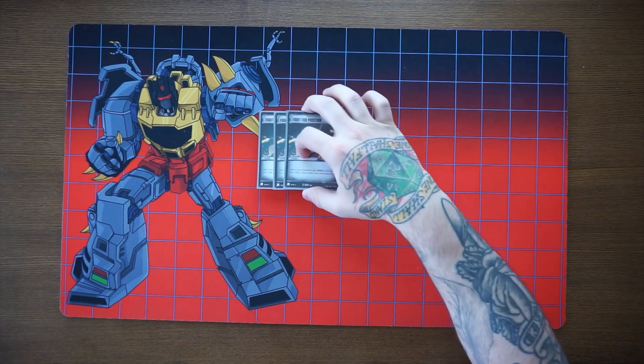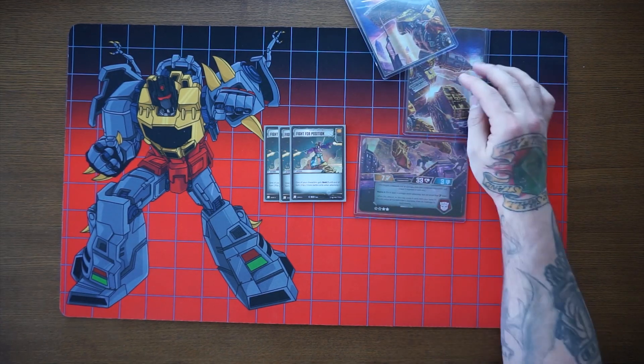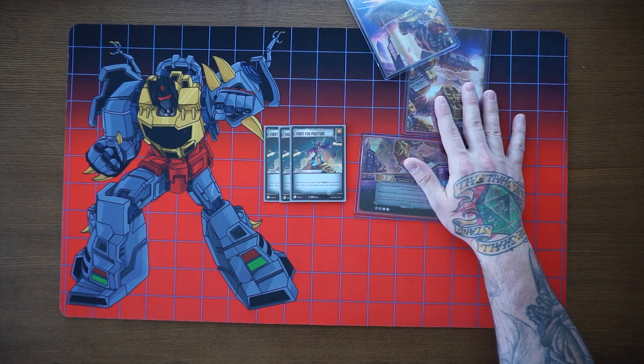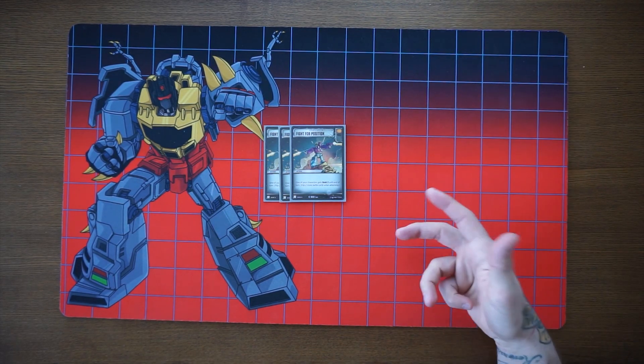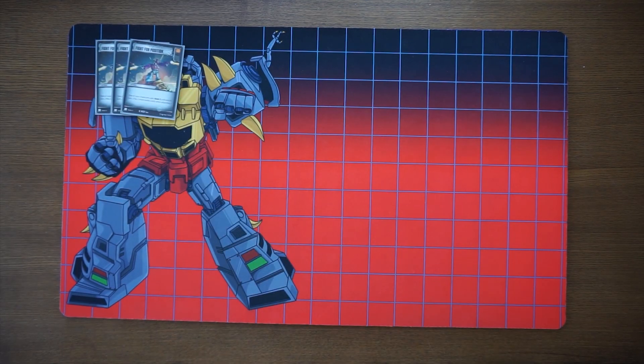For actions, Fight for Position is an orange and black battle icon card from wave four. It gives one of your characters bold two until end of turn. The orange-black is why I run this over Super Charge, which would give bold three but without the black battle icon. That black is very relevant for keeping our disruptor blades. Omega Supreme has pierce four built in, and with a few other cards I've gotten him up to pierce 11, which is insane for finishing off characters.